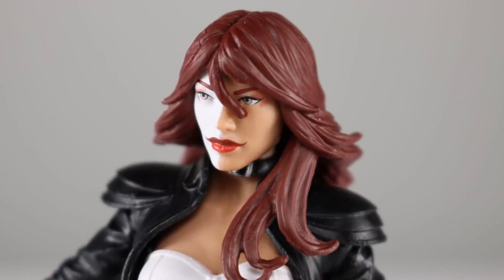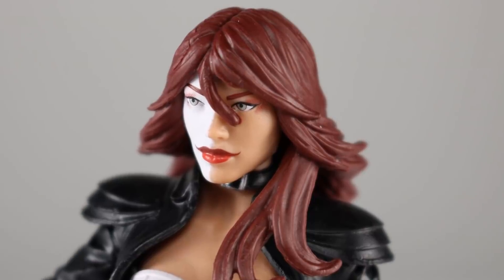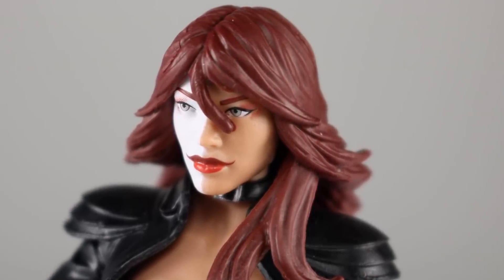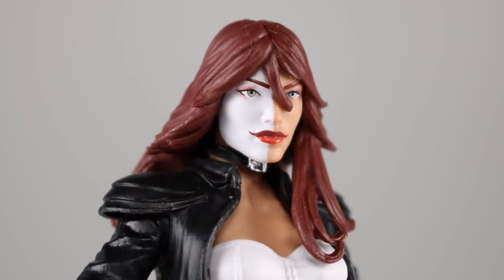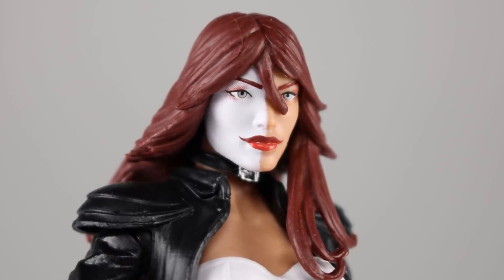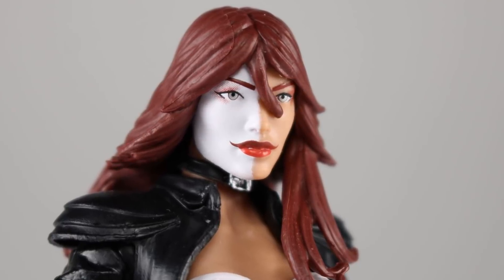Coming in at number five, we have Typhoid Mary. Kind of in the same boat as Gamora, the face is relatively standard, though this one does have a little bit of a unique look, so it gets bonus points. It also has that really nice split between the two colors — hard to accomplish successfully on a curvy surface like a face — and Hasbro did it really well. This one has a really nice paint job and kind of a unique sculpt, so it deserves to make the list.